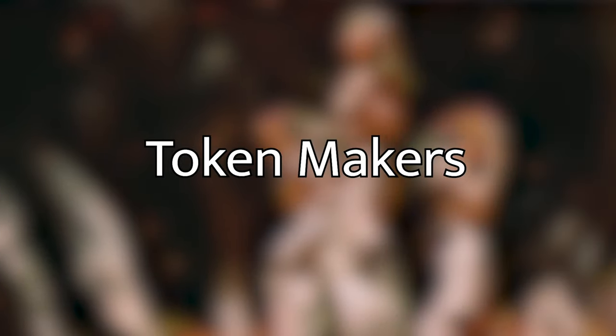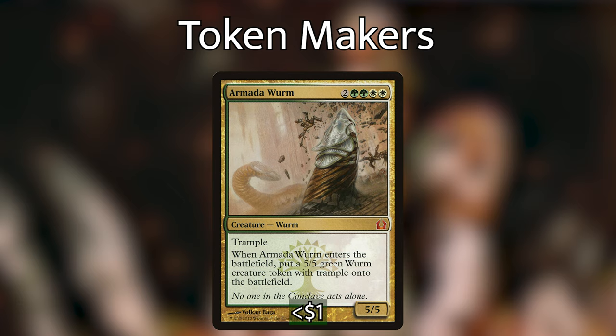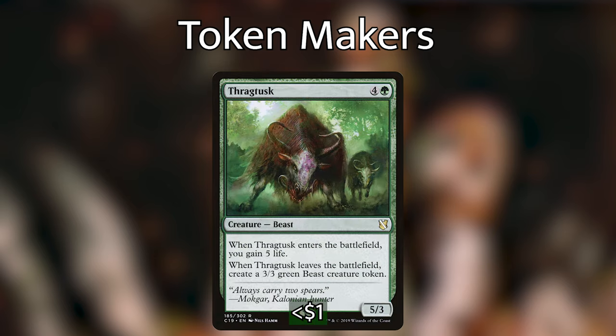With our ramp covered, let's go over the main synergy of the deck — blinking our creatures for value. We've got a wide variety of ETBs and leave-the-battlefield triggers that we're looking to abuse with Emil. Some of these creatures cost upwards of five to seven mana, so only paying three mana to get that trigger again with Emil is super efficient. We've got Moldgraf Monstrosity, which is a massive creature that costs six mana. When it enters the battlefield it makes a 5/5 green worm creature token with trample, and it also has trample itself, so getting two bodies and blinking it later for more worms for three mana is super efficient.